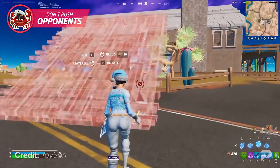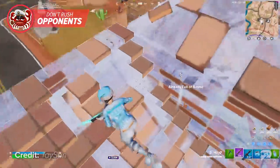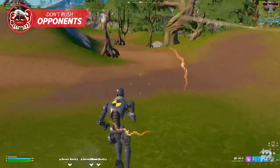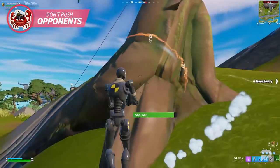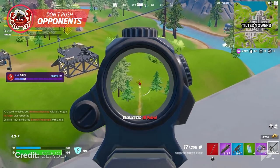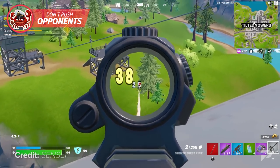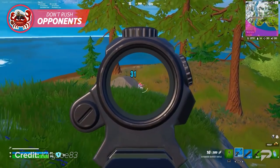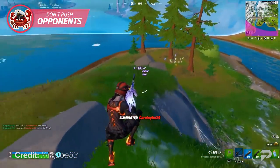Rushing opponents isn't a bad strategy when you have confidence in your building skills, since you can build to confuse your target and avoid damage. But without building, rushing is the equivalent of just putting yourself out in the open. Even if you zigzag to be less predictable, no building means you're only making a sharp left or right. Instead, take advantage of third parties, fire from a distance, or try pulling your opponent out into the open. No-build modes attract players who already favor aim, so don't underestimate your opponents.